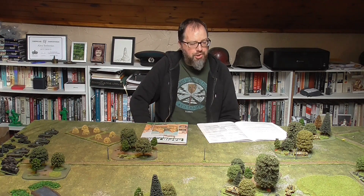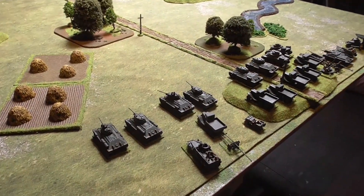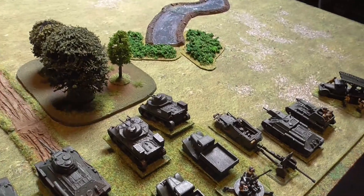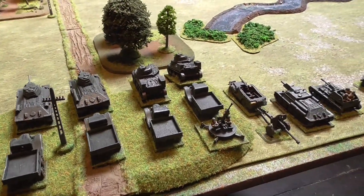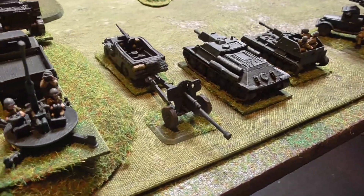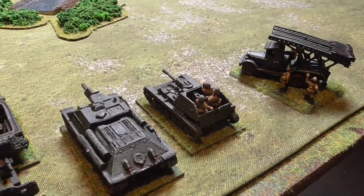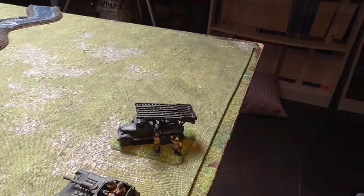So, enough waffle. I'll show you the table, show you what we've got, and get this game started. The Soviets have got a collection of pretty much six T-34/76s and these two Lee Grants — Lend-Lease. They've also got these trucks behind them which have got a motorised infantry unit in them. They've got a 57mm anti-tank gun, a commanding officer, a 37mm anti-aircraft gun, and a 76mm anti-tank gun. They've also got support from the SUs as an independent unit, and also a Katyusha which of course should cause a bit of damage.